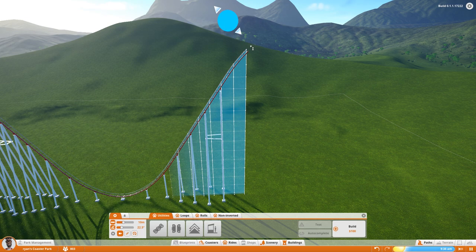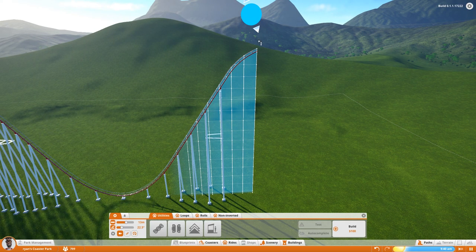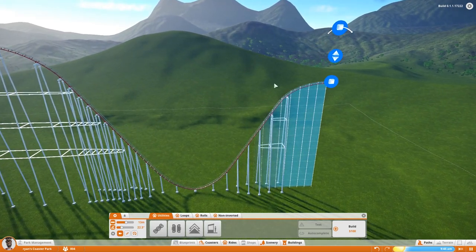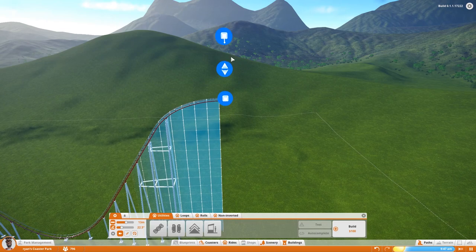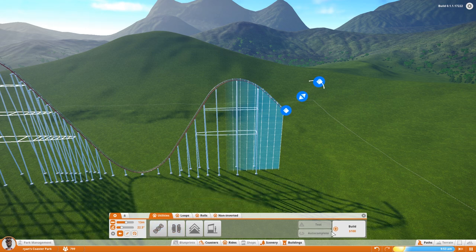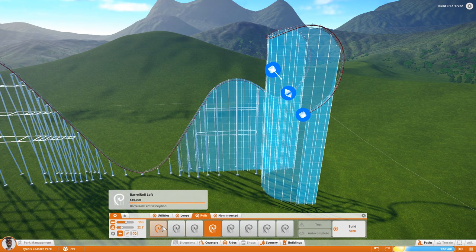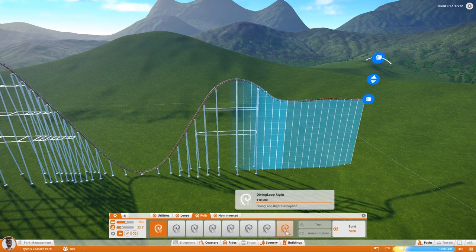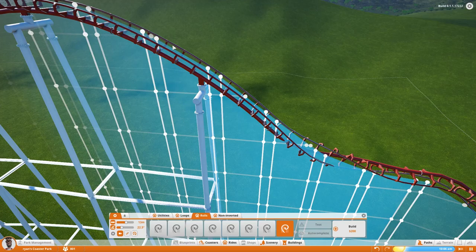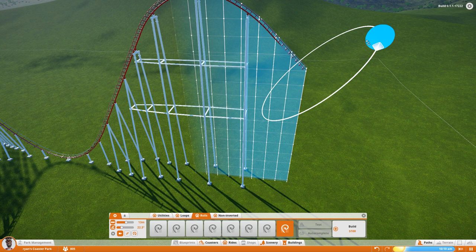So now what we're going to do is start bringing this downwards. Let's extend this out a little bit more, then bring it down. I'm going to confirm this isn't higher than the other hill — it would be really great if there were numbers associated to show elevation, but there's not. So I'll bring this down and now I'm going to curve it. Let's do like a roll. Oh my gosh, that looks incredibly fun. This might be what we want — see how it kind of flows down, does a little twisty twirl, and then drops. I don't think that's exactly what we want, but it's kind of awesome.